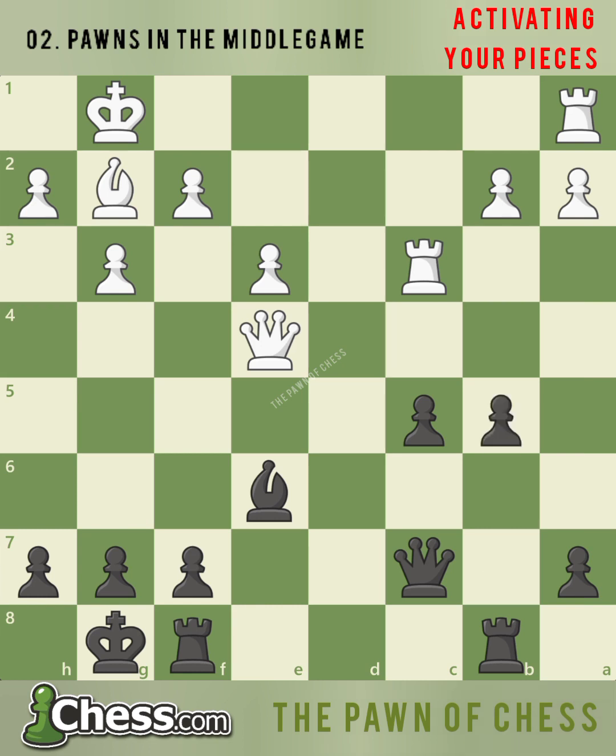White tries to slow down black's queenside pawn advance with a3. Black grabs more space in white's territory with the move c4. Black's plan is to continue to advance the queenside majority with a5 and b4, grabbing more space in white's territory. One long-term plan for black is to use the queenside pawn majority to create a passed pawn, which was the winning plan in the game.